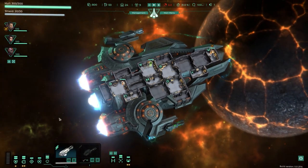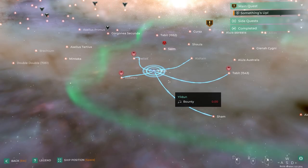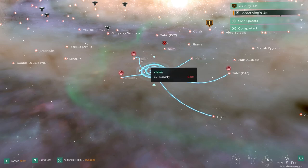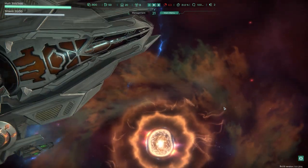Adjusting power assignments and then we make the jump — nice flashy jump animation.